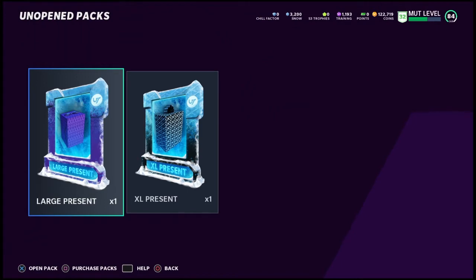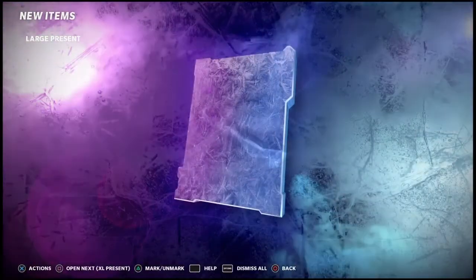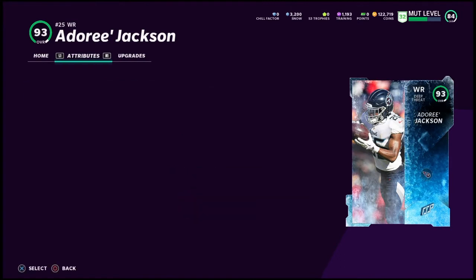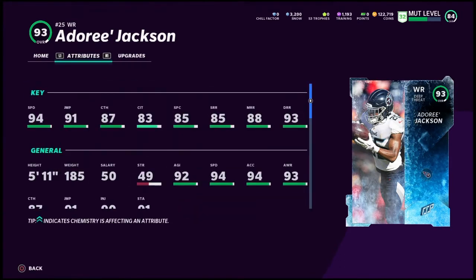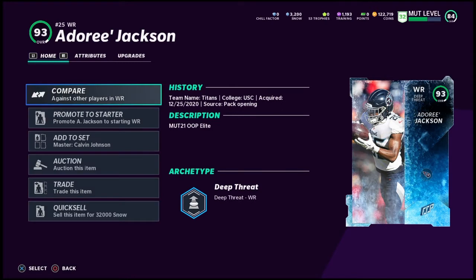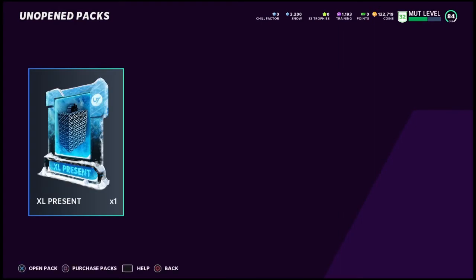And we have our large and our XL presents here guys — make sure you hit the like button if you haven't already. Hopefully some banger gifts here. I wish I had more but this is what we have this time. Here we go with the large — 93! Adora Jackson, out of position, 93 overall. Let me check him out real quick — 94 speed, 5-11, pretty solid I would say. I'll have to check if we'll keep him or swap out somebody else. Not a bad card.